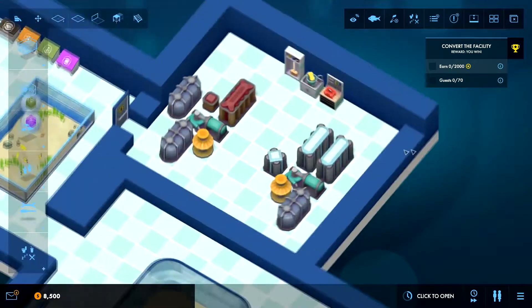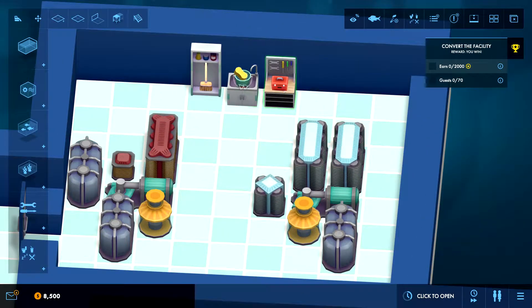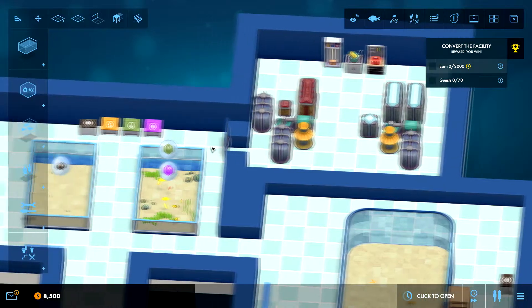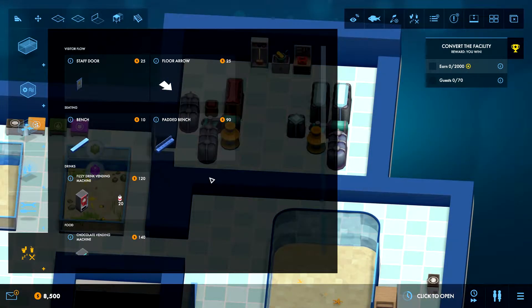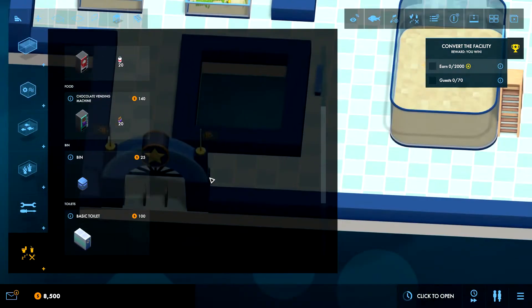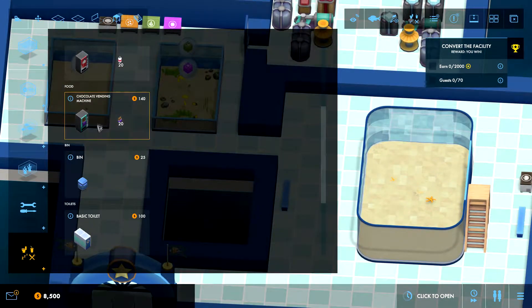Do we have everything sorted? We have food, our fish should be sorted and safe in the tanks, we have tools to clean things, brooms — this should all be okay. What do we have access to? Some food and drinks and stuff — that might be a good idea.